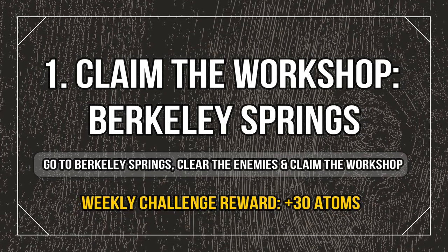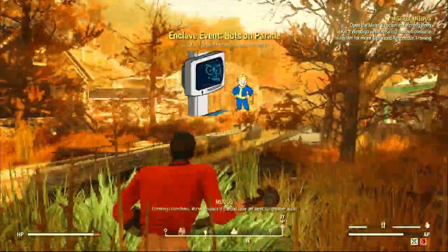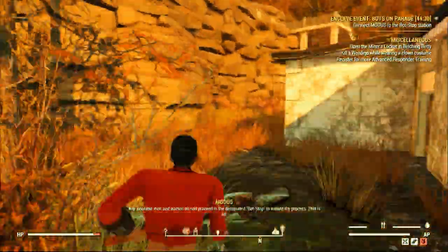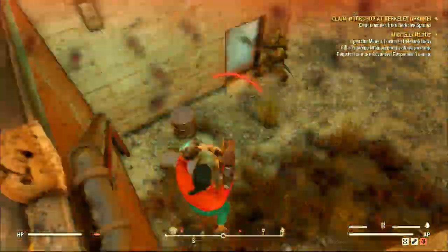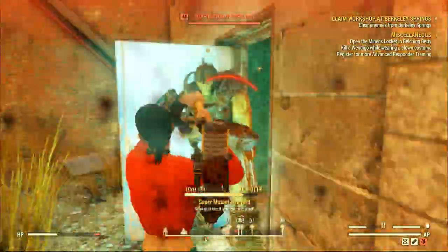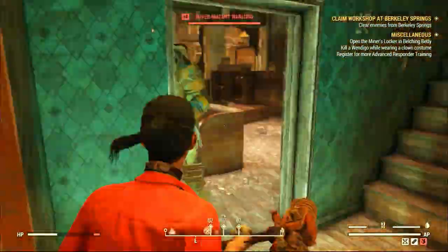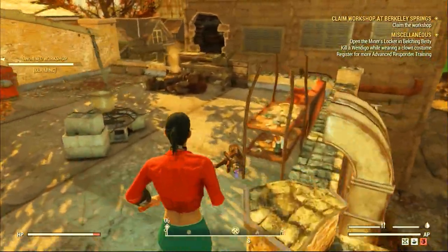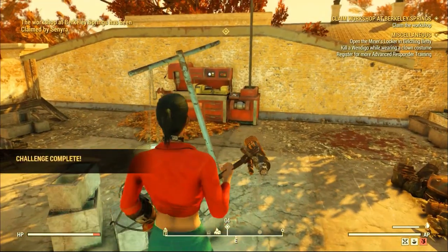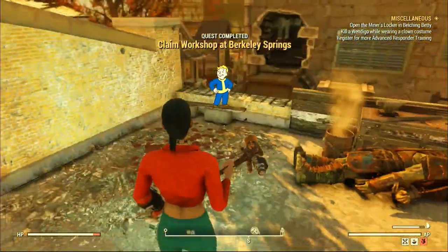If you have never claimed this workshop, don't worry. It might seem a little difficult to get to when you teleport to Barclay Springs, but all you have to do is find the stairs and go all the way up, because the workshop is located in there. The stairs are right here behind all these buildings. You need to go behind these buildings as well. The entrance is here in this building with the blue door. Then you have to kill all the mutants around to be able to contest the workshop. Go all the way up through the stairs and contest the workshop until it's yours. Once you have the workshop, your challenge will be completed. It's pretty much a straightforward one.